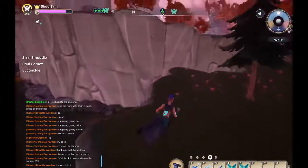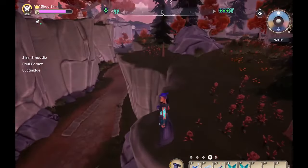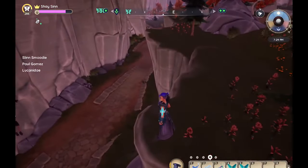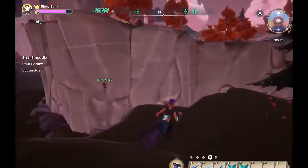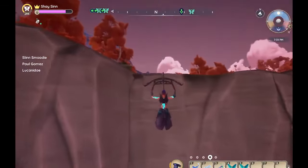Next we're going to hop over to the top of this canyon. Just so you know, this path down here — you will not find any bugs ever, nothing spawns in here, so don't even bother with it. Just jump over here.